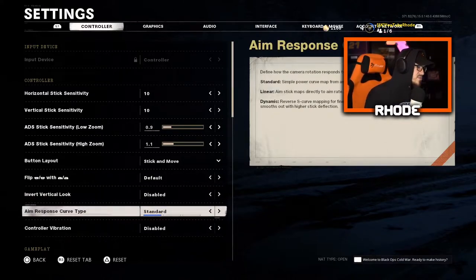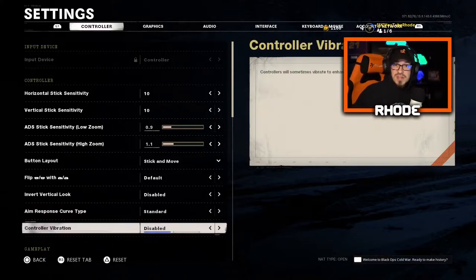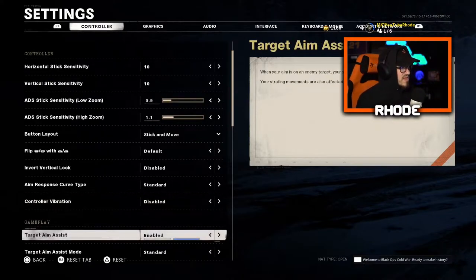Invert is disabled, aim response curve type is standard — I've never changed any of these. Controller vibration — turn it off. If you have it on, it actually affects the way you aim. Do pros have it on? No, they don't — there's a reason for that. They don't want something shaking in their hand during a gunfight. It could cause you to miss one or two shots, which is crucial in an FPS like Call of Duty.